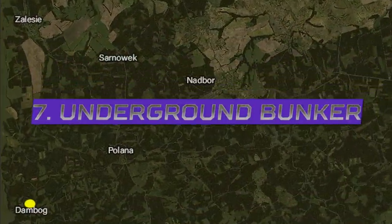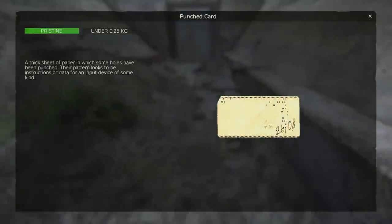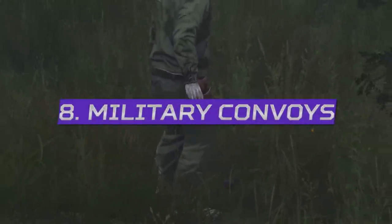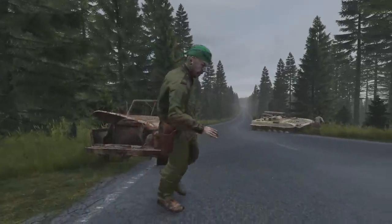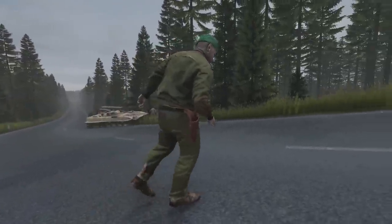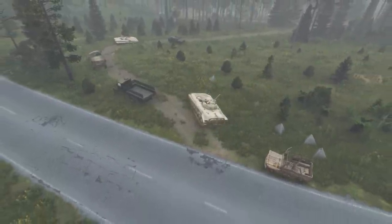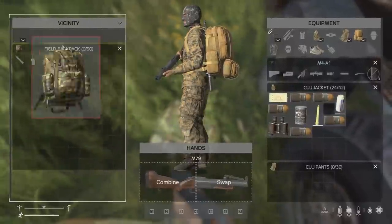The new bunker is located in the southwest of Livonia at Dambog, only allowing access if you have the punched card, which is found in static gas zones or from the new infected type that has a hip holster. This hip holster wielding infected only spawns at the new military convoys, but sadly doesn't drop its hip holster. Five of these military convoys spawn on Chernarus and Livonia, working a lot like heli crashes in that they spawn and despawn randomly, and will mostly be found along or on roads, containing some of the best military loot available.